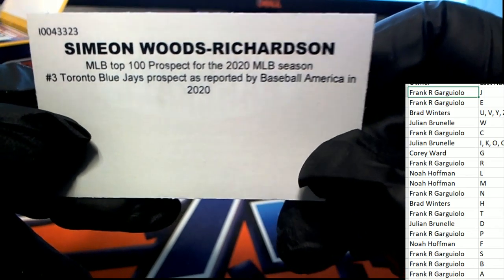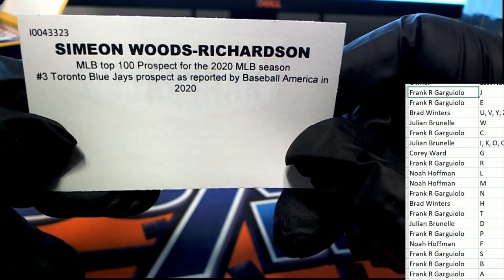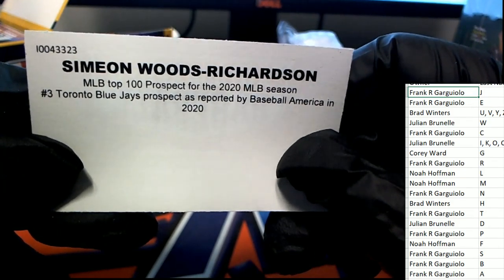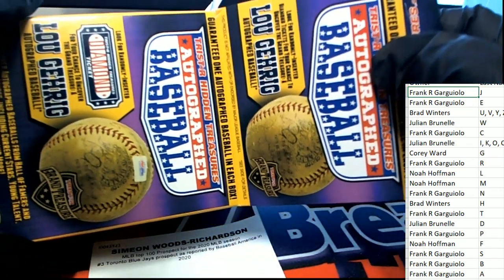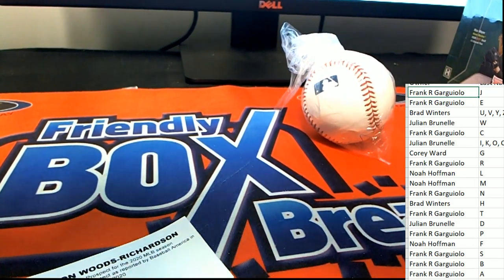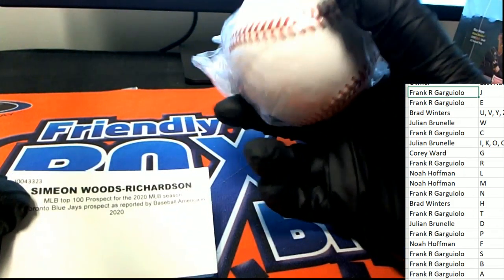Oh my — so this is really good! You've got a new prospect for the Toronto Blue Jays. That's a great hit. So this is going to go to the letter W owner as his last name has a hyphen — Simeon Woods Richardson. W is owned by Julian B — congratulations! With any box of Hidden Treasures we're always looking for a bonus ticket that could be in any one of these boxes, so we always go through looking closely to make sure there's no other ticket hidden in the break.